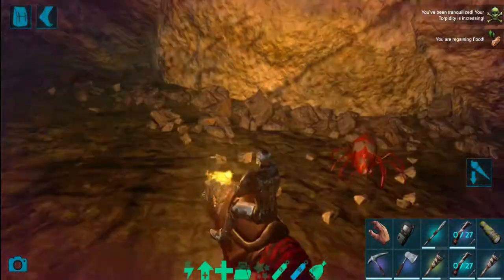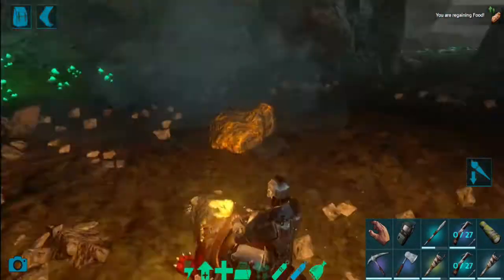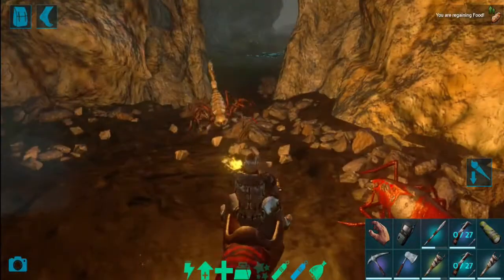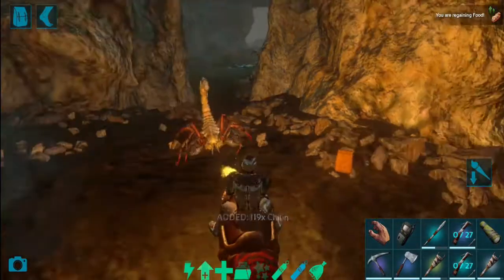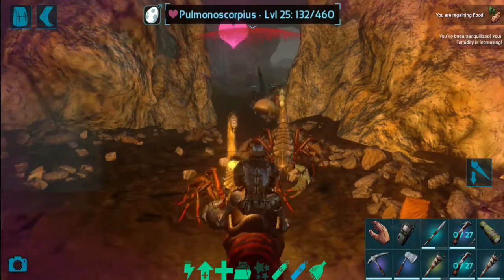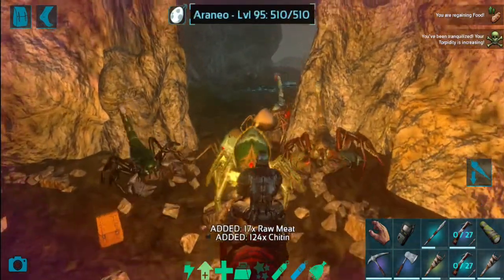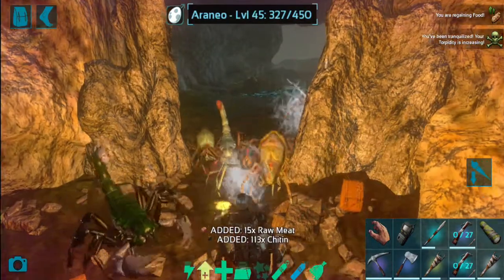You can use stamina, health, weight, and melee damage. You can use meat or chitin. You can use weight. If you use the power, it uses something. You can use melee damage improvement.